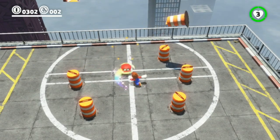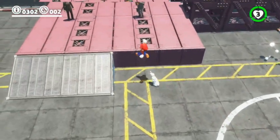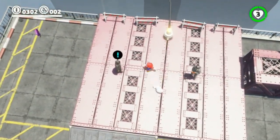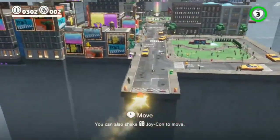One other move that's pretty cool is this circular throw — knocks away everything. But let's get down into the city. As you saw in the trailer, the capture mechanic lets you take over things. It also lets you do fairly exotic things like turn into electricity and travel through wires.